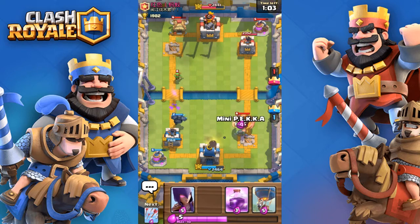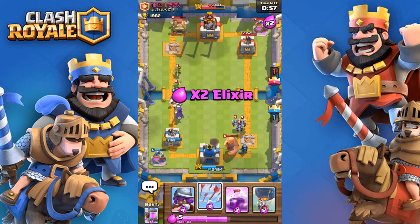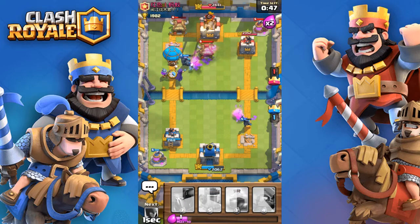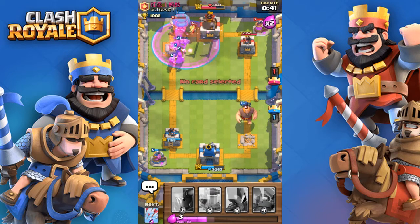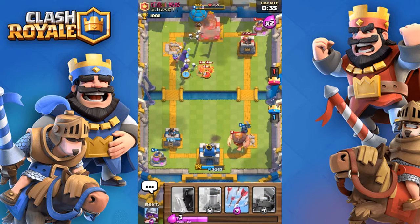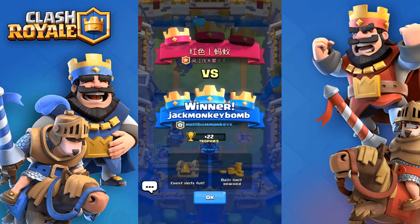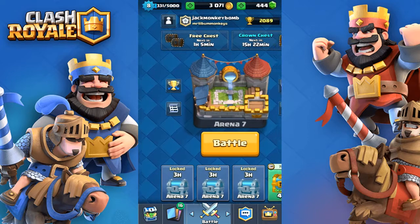I might try to defend if he does the same Giant push. I'll place a mini PEKKA. Some arrows and then we look — our side looks a lot better right now. It doesn't look like we're going to stop it. Thank you guys for watching — please comment, rate, and subscribe. Bye guys!